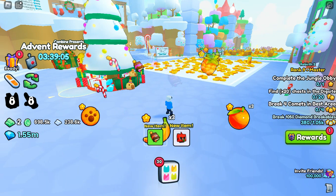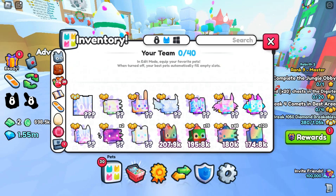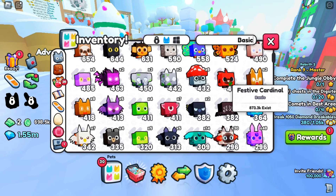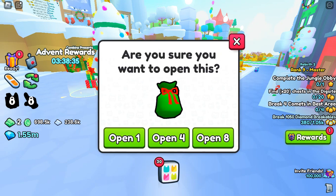We got another pet — a festive cardinal, and that's my first. We're at all 800,000 exits, so it's not that rare. Let's get some more going.